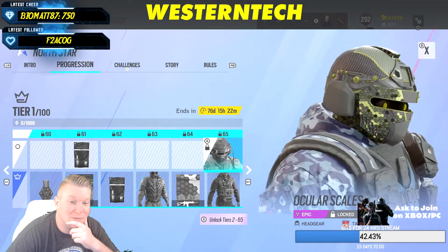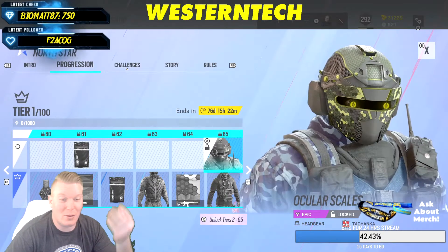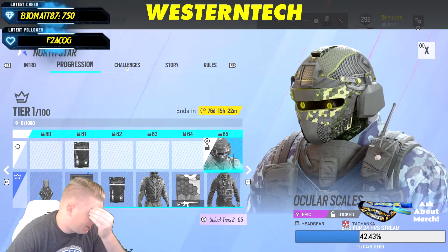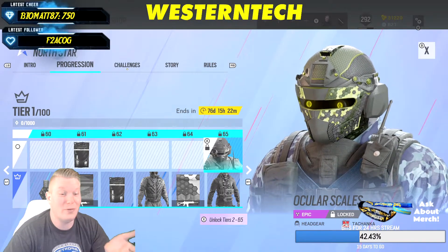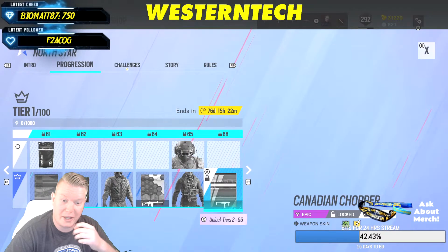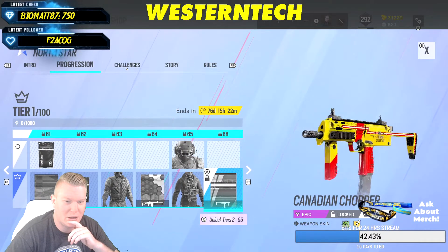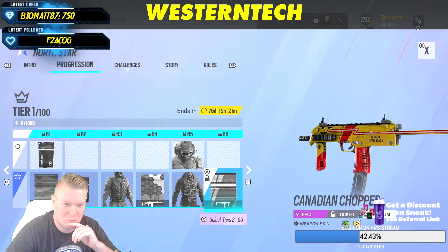This looks cool — Tachanka. This is like the very first one I've seen with this design. I don't love all the patterns because it looks like a frog, but the headgear alone for Tachanka looks beautiful, I love that. I dig it — Canadian Chopper, very bright but decent.